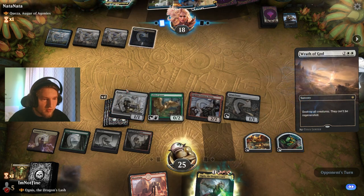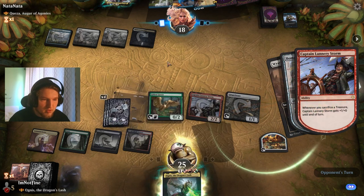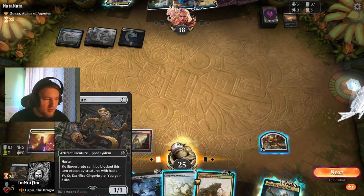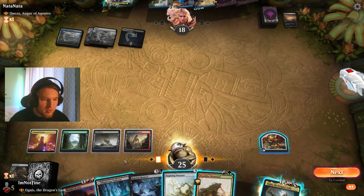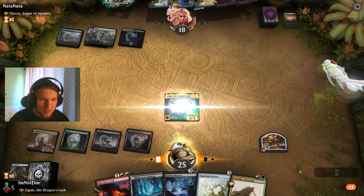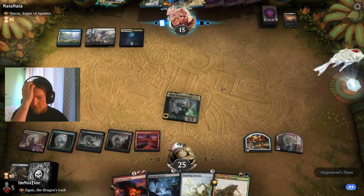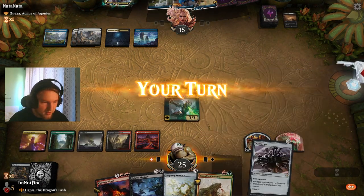Land, Wrath of God — we crack the Bowmauth Courier in response. Oh no, oh man. This is awful, I messed up. I could have had one more treasure instead of a food here, which would have allowed me to play Ognus. That would have been one more treasure, three more damage — just overall really important here.